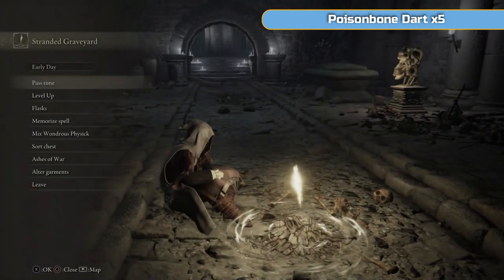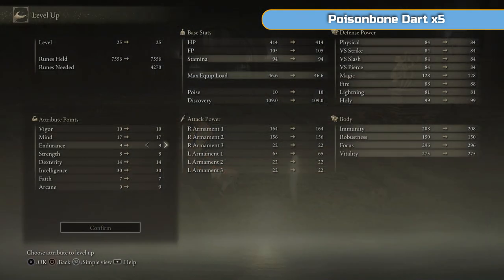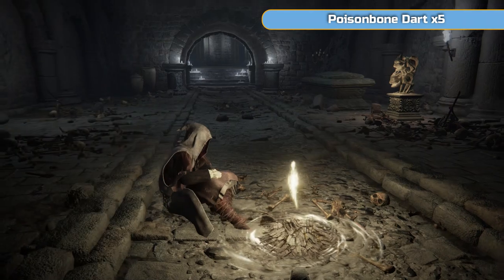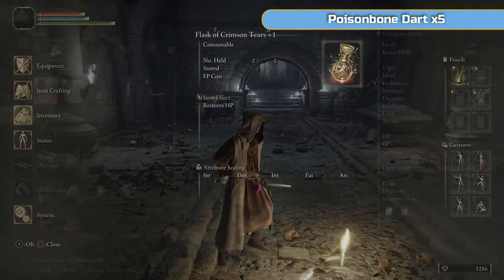Now we're going to walk over to the very beginning of the game - the Stranded Graveyard. We're going to use the two stone sword keys that we got. One thing I will say: completely drain yourself of runes, so spend them all. My dexterity is at 15 now - that will stop there.